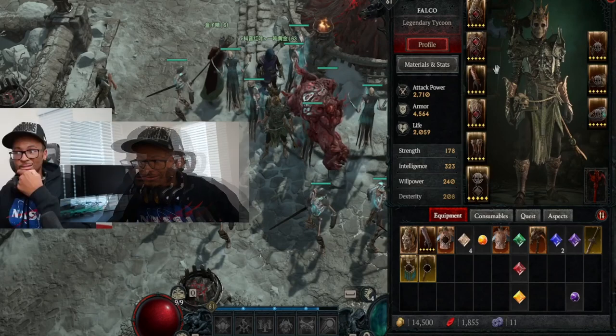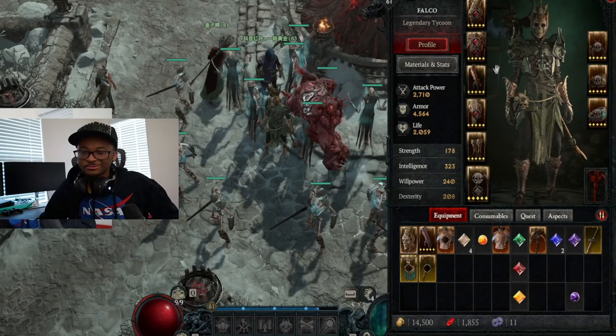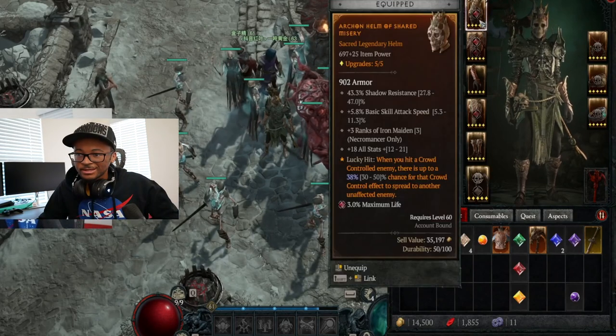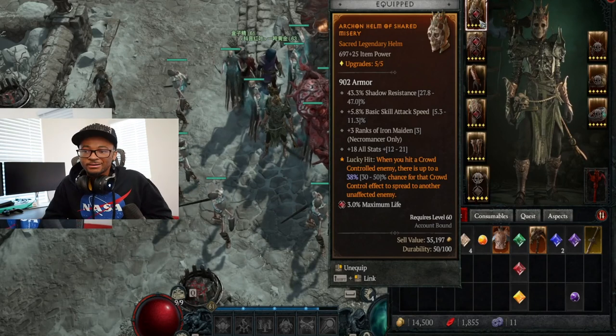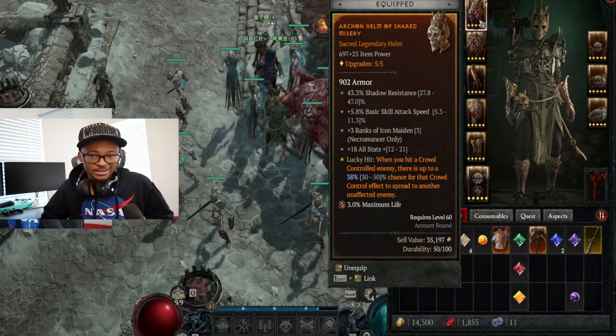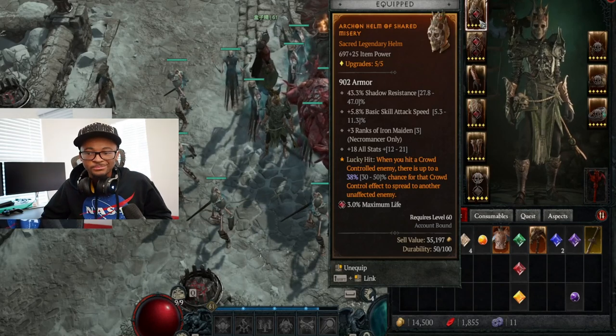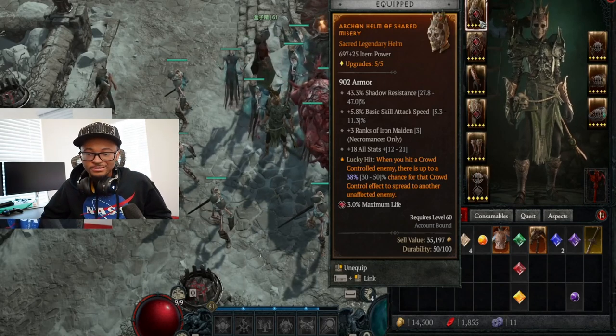Alright, this is the video I initially filmed — you can see me in the background — but I'm gonna show you the gear real quick. We use this helmet right here: when you hit crowd-controlled enemies, there's up to a 38% chance for that crowd control effect to spread to another enemy. I use a lot of chilled and frost effects, so it's very helpful to maintain and contain enemies so they don't do too much damage. That's a very good effect if you're gonna be using this frost kit.